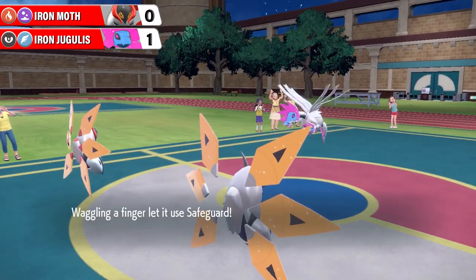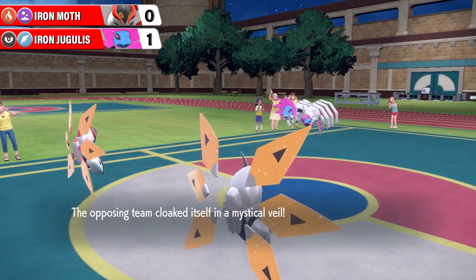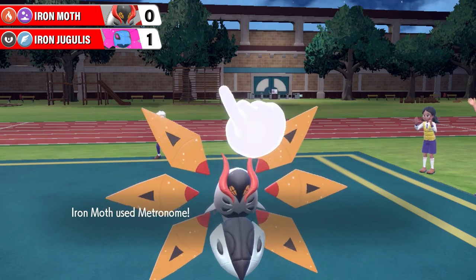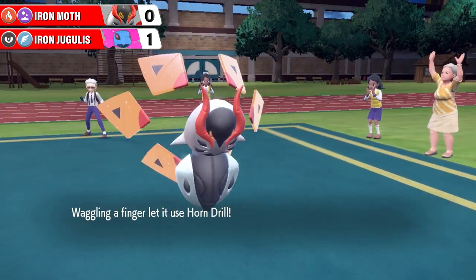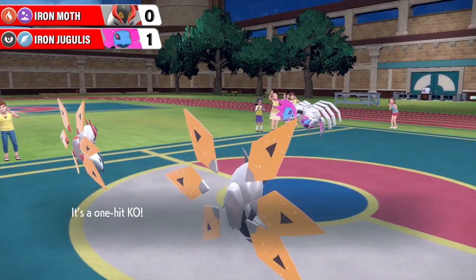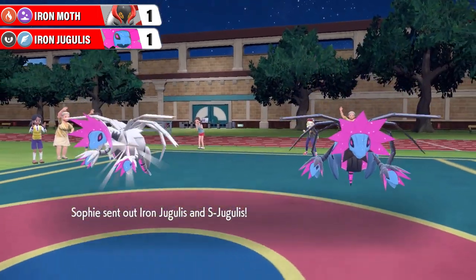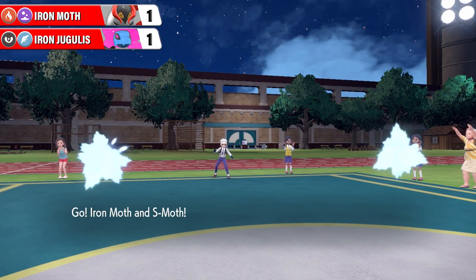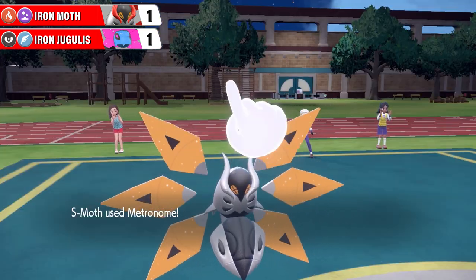Shiny Iron Jugulus now looking to capitalize on that - goes for Safeguard. It doesn't want to take any status conditions, and it doesn't want to take any attacks right now with two opponents on the field, to be fair. Iron Moth though goes for a Horn Drill and lands it, so that guarantees we'll go into a third round out of nowhere. One hit KO - down goes Shiny Iron Jugulus, and now they're back onto the field for round three. That was quick - two turns or something? Good grief.